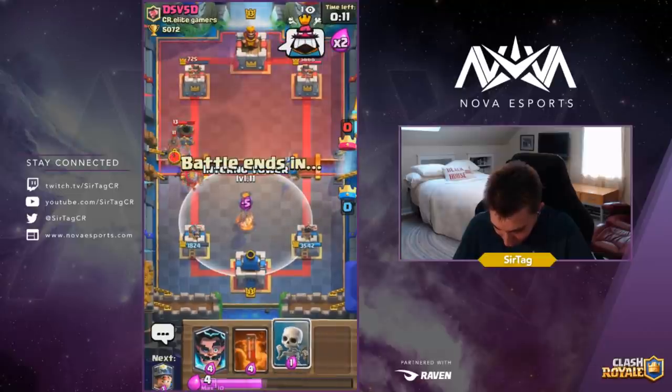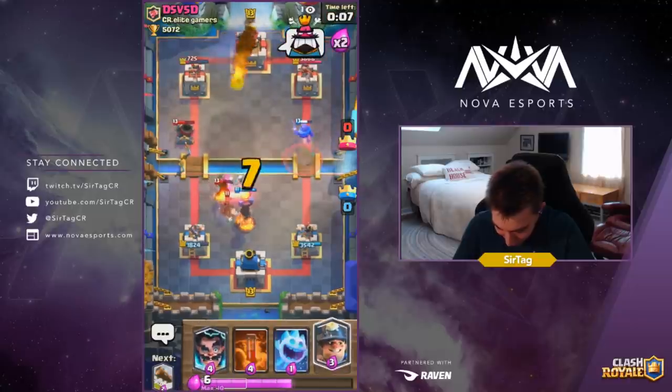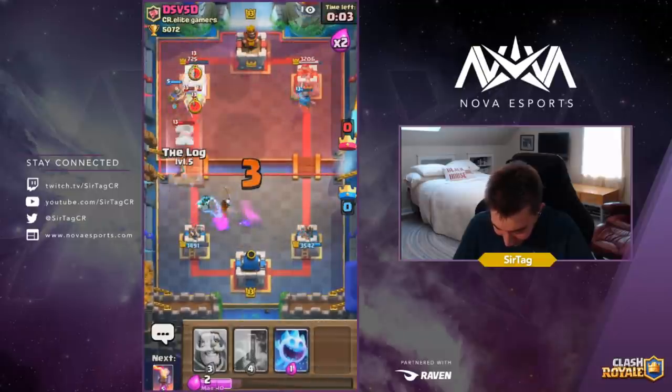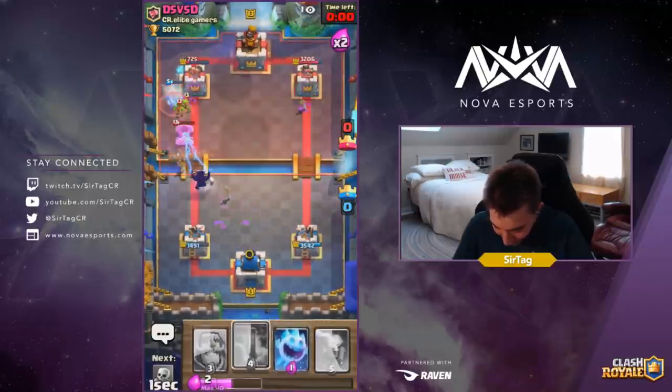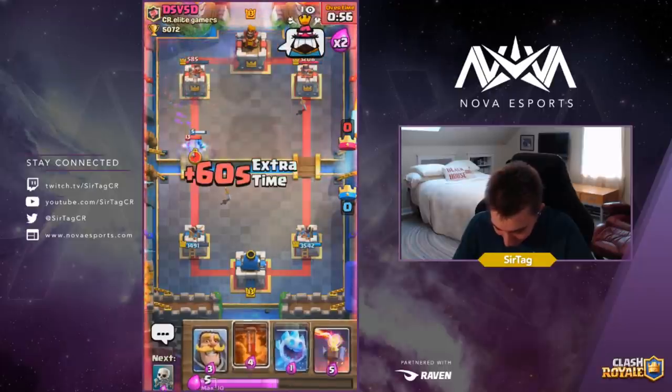Dropping the Knight opposite lane will make the Mortar target it. He's gonna drop a Hog Rider — we're dropping the Inferno Tower, which is gonna clean everything up rather nicely. This guy is so pissed, I can feel it. Alright, we're gonna go for the Log and all we gotta do is get two Poisons on the tower and we've got the game in the bag.